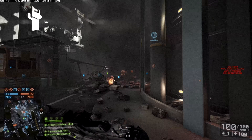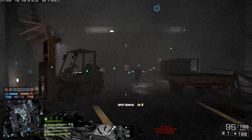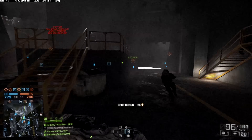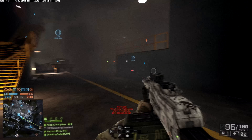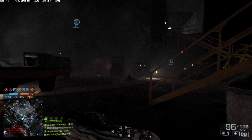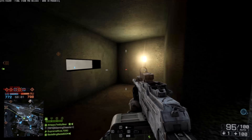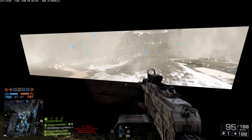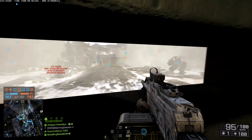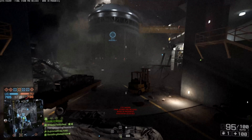This is an underground bunker where all the titans were made. The levolution is the roof falling in — you can destroy the roof and it lands, and you can survive it. I love how it looks with all the smoke gradually clearing; it's really cool. It actually makes me a bit sad that Battlefield 4 isn't as tactical as the older ones. Wouldn't it be cool if you could blow in the roof as part of your objective and then had to rappel down inside?